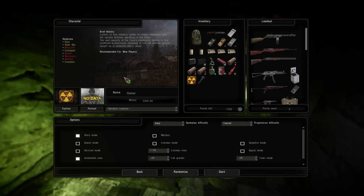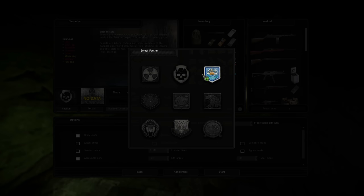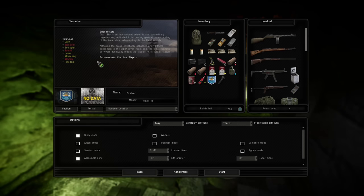Let me give you some brief information on the character stuff. So these are your relations — yellow is neutral, red is bad. You can change your faction. The base faction is your loners or free stalkers. However, you can change your faction to a bandit, for example, who are technically the bad guys — they're friendly or neutral with freedom and the mercenaries, but everybody else is your enemy. You can go for Clear Sky, who have a few more friendly faces but are still enemies of the military, bandits, and monolith. Assume that everyone is going to shoot you on sight unless they're one of your friendly or neutral factions.